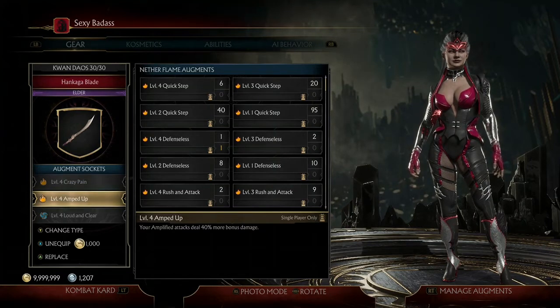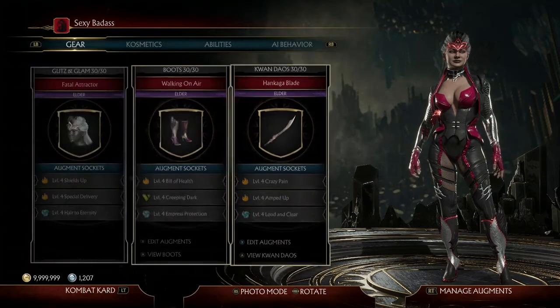Next is a level 4 Amped Up, which makes all of our amplified attacks deal 40% more bonus damage. Since we're going to be amplifying Maleficent March every single time, it's just an extra 40% damage increase.